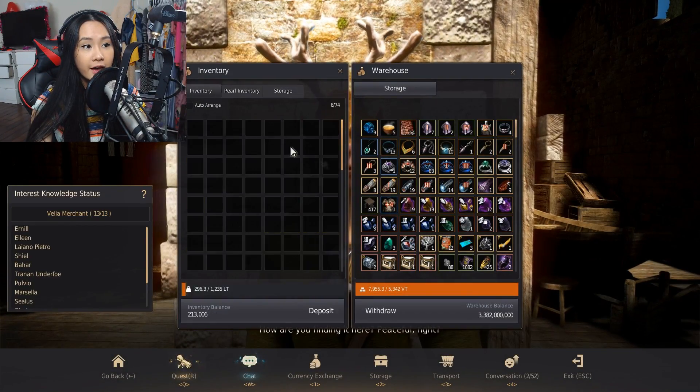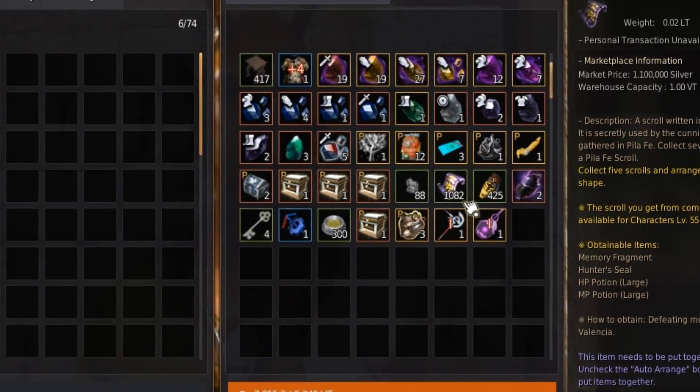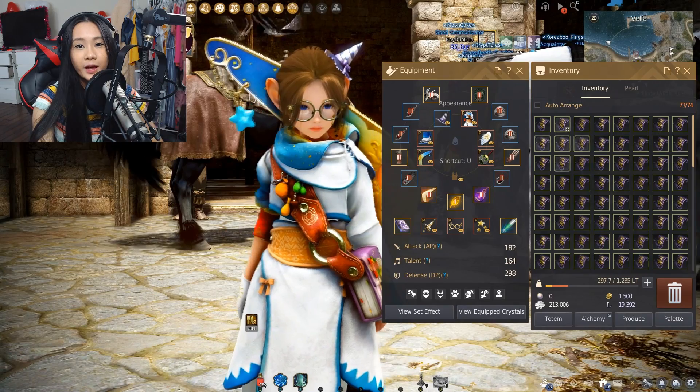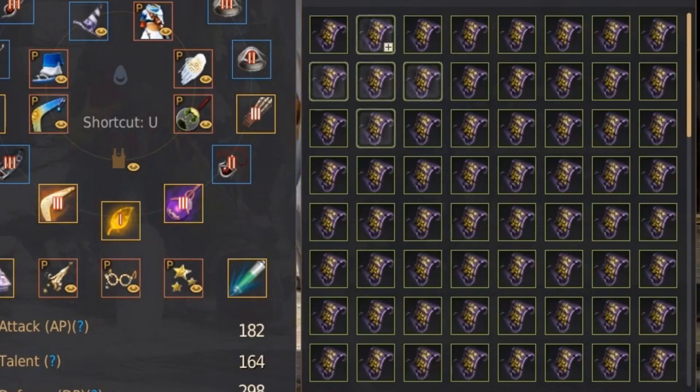Let me show you guys all the scrolls we have. We have a lot stored up — I've got 1,082 scrolls written in ancient language, but we're only going to be using a thousand of them. Let's start combining these scrolls and making them into Pilafay scrolls.